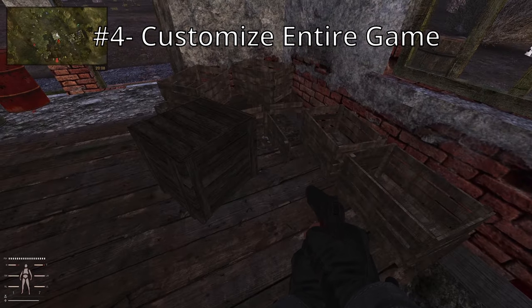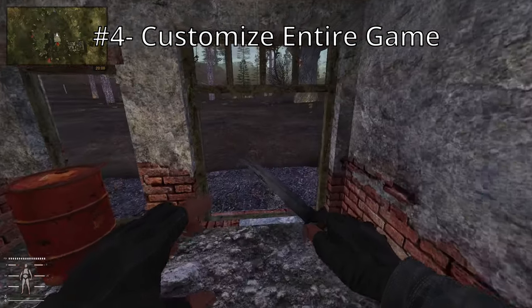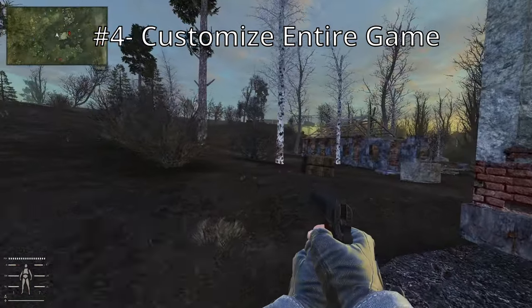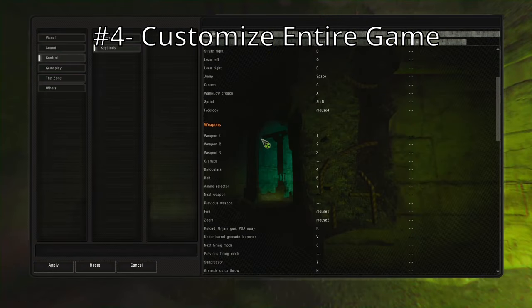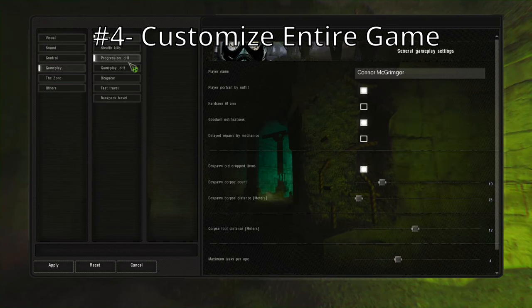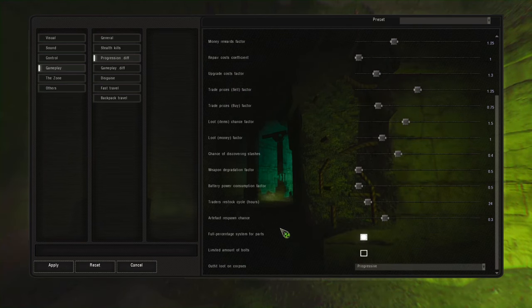Another thing I wish I knew about Stalker Anomaly Gamma is how customizable it is. There are people that pretend they hate Stalker Anomaly Gamma, but how do you hate something that is a passion project and 100% free? If you don't like a certain setting, you are fully able to customize your experience. Here's something I do in every game — under gameplay progression and difficulty, these changes are made per character, per playthrough, and you can change things to make it a different experience.